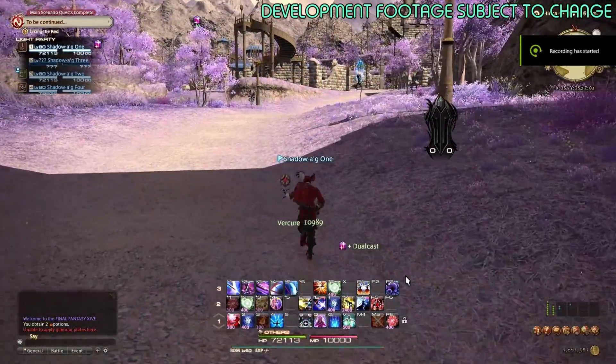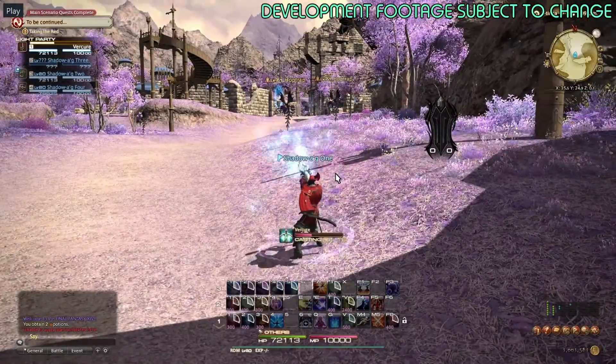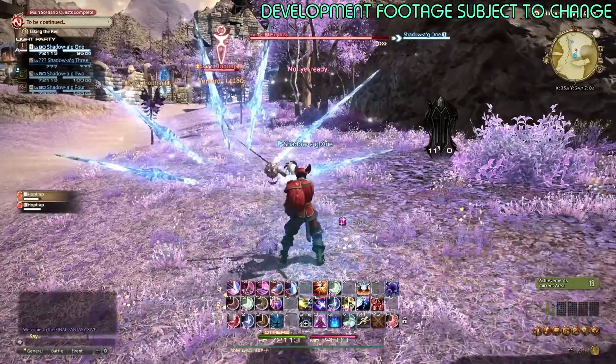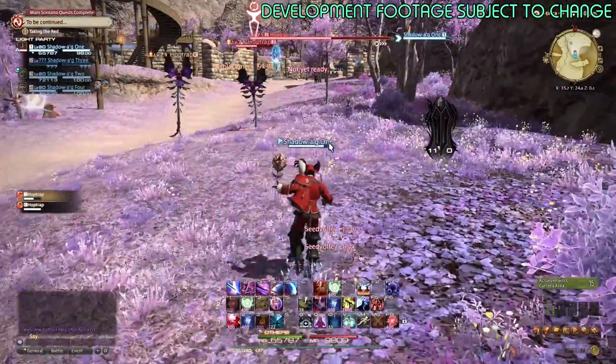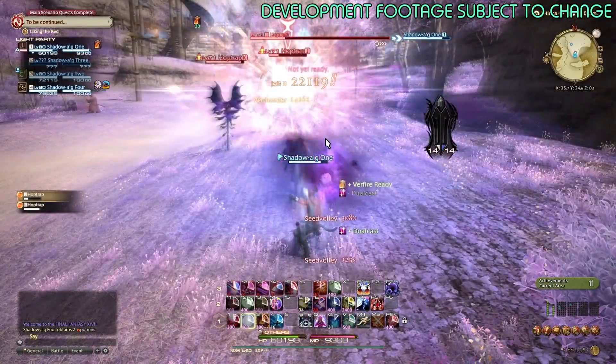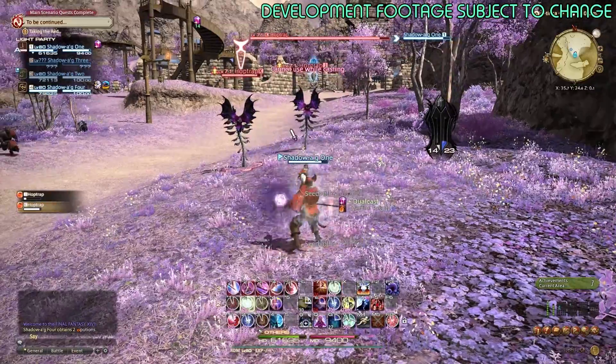It still has Ver-cure — that was one of the things I checked right away. Ver-cure has this really cool new ability that it just DCs you. Don't pay too much attention to my bar, because I ended up putting double abilities on some places. You can see T and Shift-T actually look exactly the same as Ver-Arrow and Ver-Thunder, because they are.